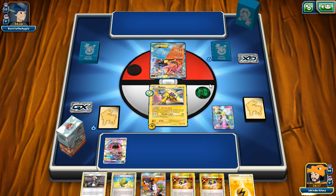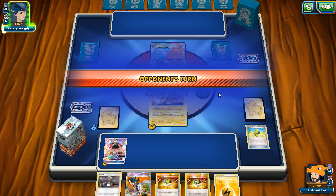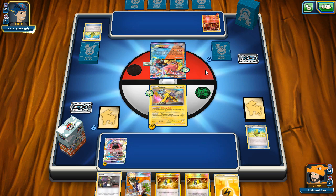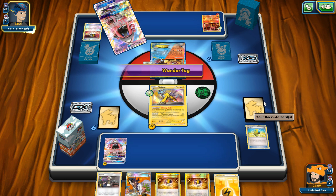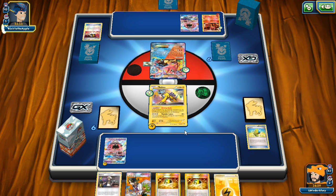Koko is great against Volcanion because Tapu Thunder one-shots it — Volcanion is notorious for getting lots of energy in play. Turn two we can go Sky High Claws and one-shot Baby Volcanion. He's going Baby Volcanion but with Shining Body he needs to do 140 damage, which he probably won't. Any point my opponent puts lots of energy in play, Koko just swings with Tapu Thunder. He uses Ultra Ball — cool, but Tapu Thunder is perfect for one-shotting Volcanion EX and Turtonator.